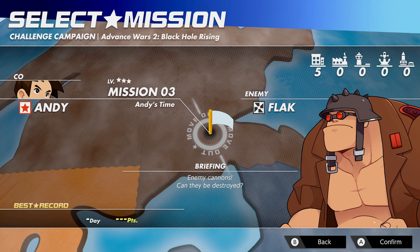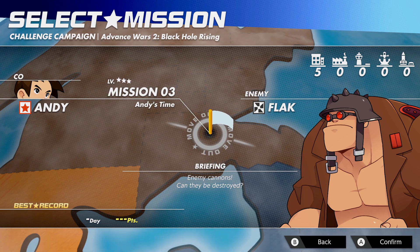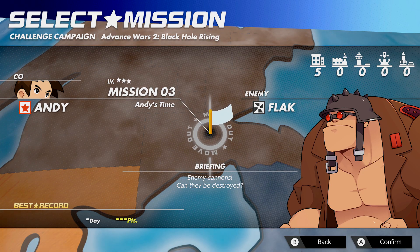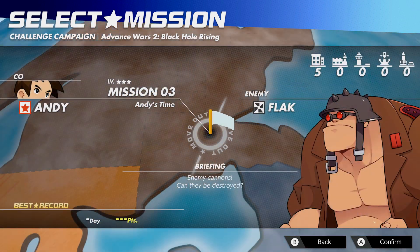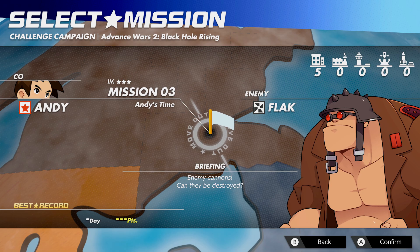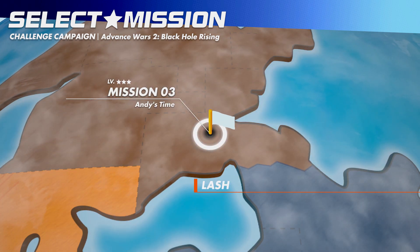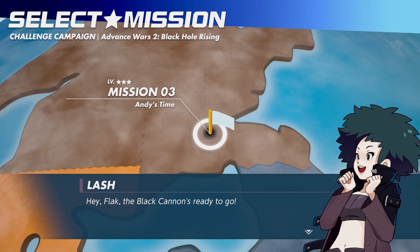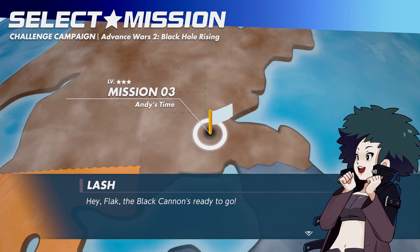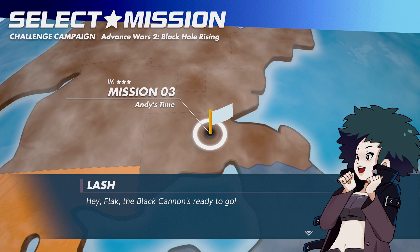Enemy cannons — can they be destroyed? So Andy's Time is considered mission 6 of the normal campaign, but it's been moved to the early introductory phase this time. Actually, the property listings for some of the challenge campaign missions might be wrong, because this one definitely has bases in it. We're introduced to a character we haven't seen before but one who is incredibly popular. Meet one of the Black Hole COs: Lash.